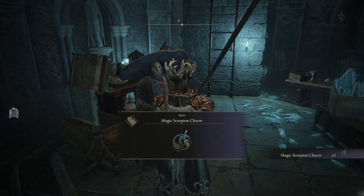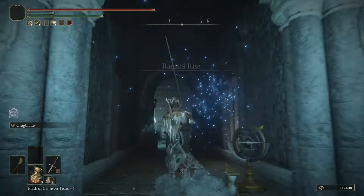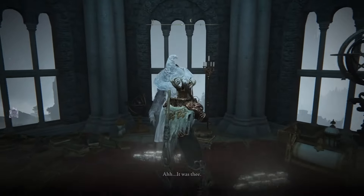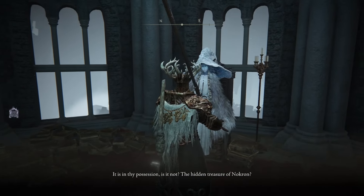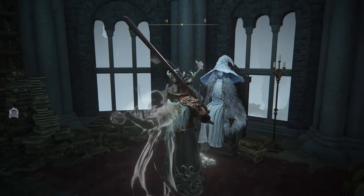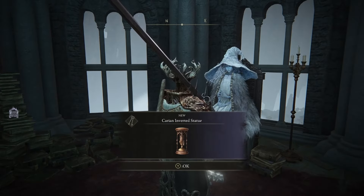Now there are two very important options: you can rest at the Site of Grace, come back to Seluvis, and get his potion to give to Ranni — but if you give her that potion it will fail you out of her questline. So instead, go up to Ranni and give the Fingerslayer Blade to her. This will kill Seluvis, however she will give you the Carian Inverted Statue, which is the item you'll need to complete the rest of her questline.